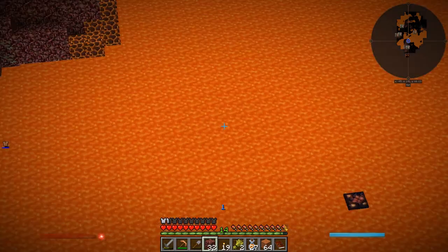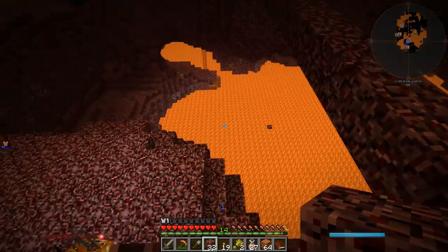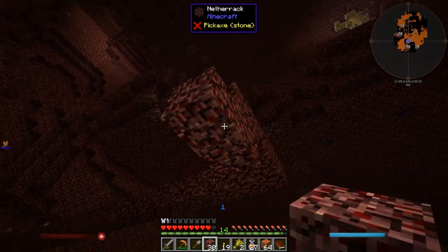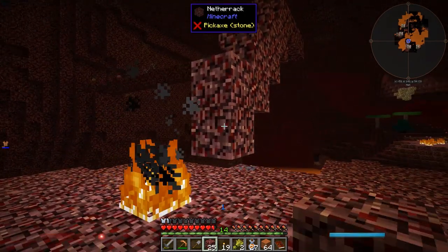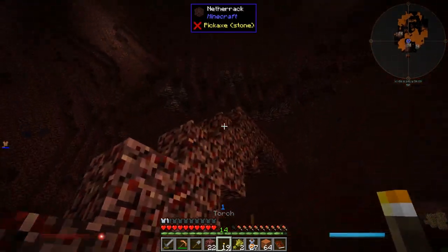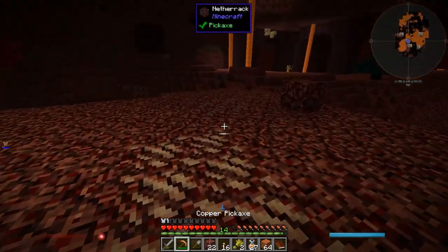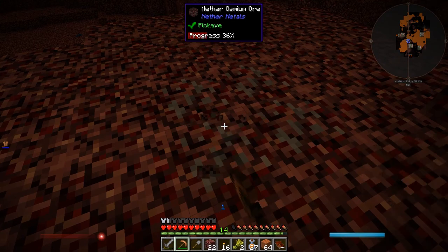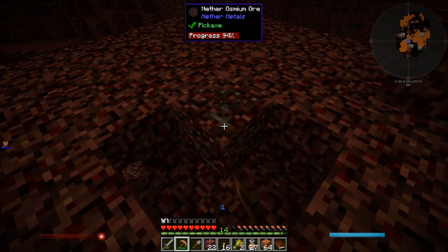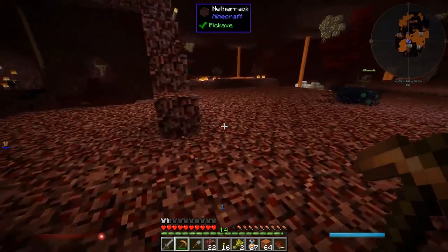There's a zoom key, by the way — I don't think I've ever used it before. Let's put some torches here. I know that's the exit. We're looking for iron. I can't pass up some osmium. I will pass up the nether quartz though — I've got tons of that.